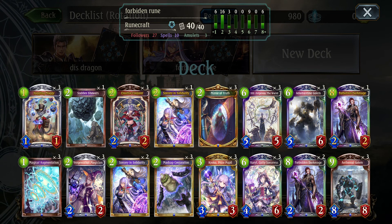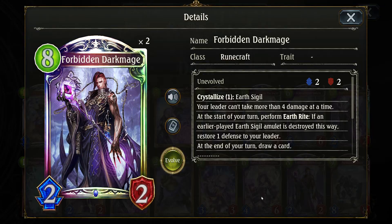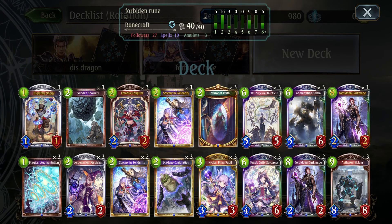Besides that, there's also Carla obviously, and also a lesser-known or lesser-used win condition as well. Mostly it's Carla and Forbidden damage for win conditions. Carla halves the opponent's health, and when her Union Burst activates you can do damage that way. Forbidden Dark Mage's attack goes up based on how many amulets you've destroyed this turn, and when he hits the field you can deal that much damage to whoever you want — usually the opponent to win the game.